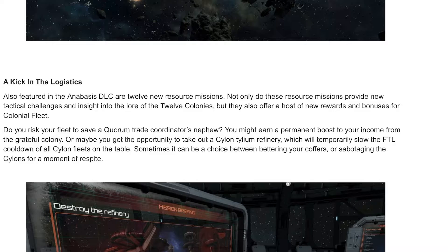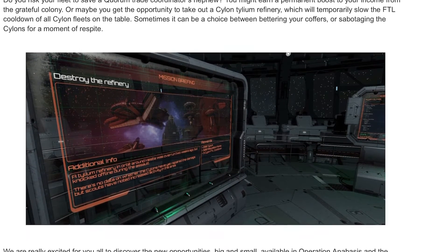Do you risk your fleet to save an Aquarian trade coordinator's nephew? You might earn a permanent boost to your income from a grateful colony, or maybe get the opportunity to take out a Cylon helium refinery, which will temporarily slow the FTL cooldowns of all Cylon fleets on the table. Sometimes it can be a choice between bettering your coffers or sabotaging the Cylons for a moment of respite.